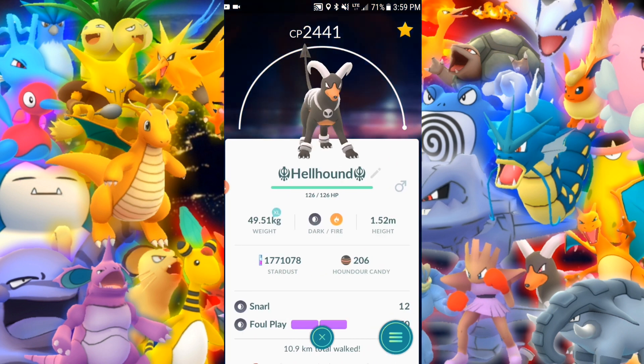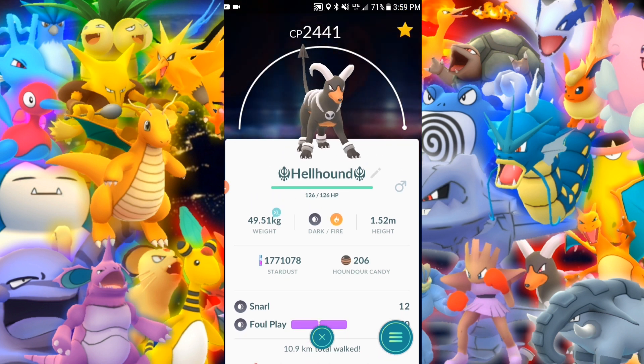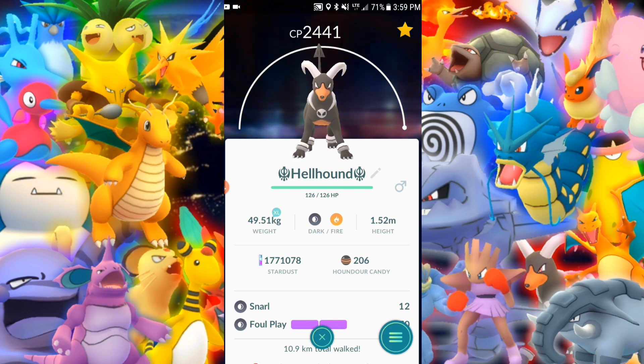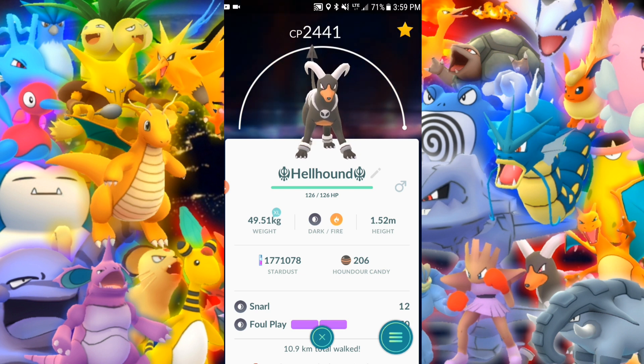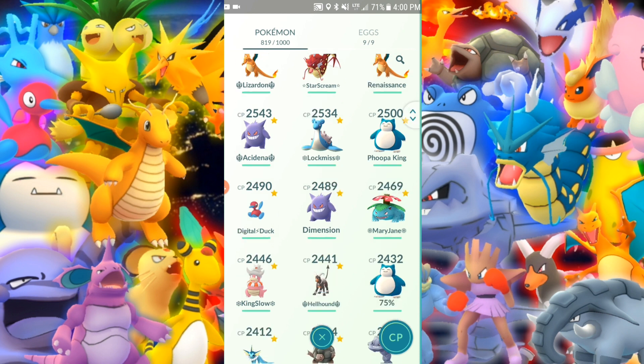Houndoom — Snarl and Foul Play. Not bad. I like this Pokemon a lot to be honest — looks cool, underrated. Lower CP so it's not super beefed up, and it'll require you to be a little bit more skilled to use it technically if you're trying to do raid bosses. See if you can beat an Exeggutor with just one Houndoom — I challenge you to that.